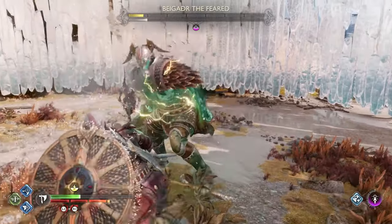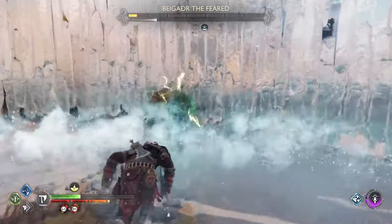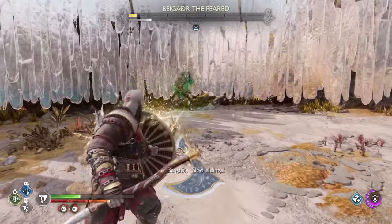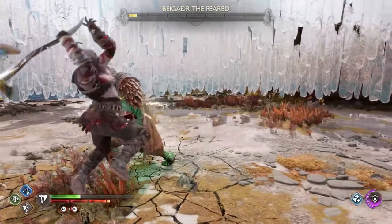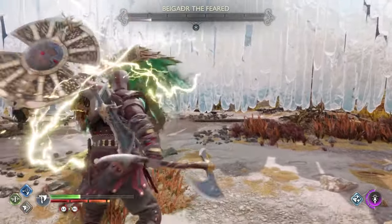If you end up blocking it, it's going to guard break you, and he's going to follow it up with his freaking combo punches. So be careful. If you're not confident in parrying it, you can always dodge backwards or use Spartan Valor.